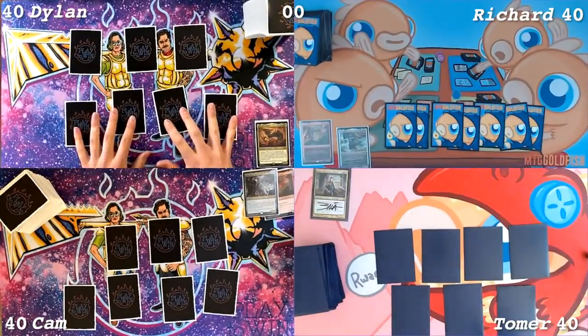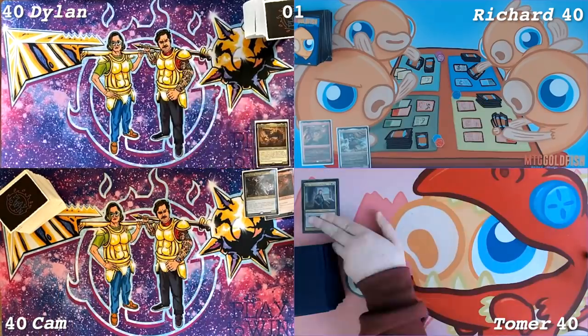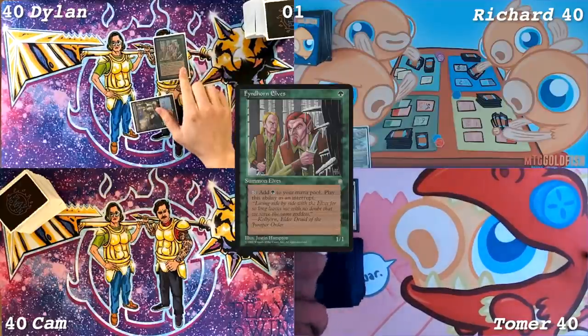Everyone have a hand? I have a hand. Great. I have a hand as well. Looks like we all have seven. That's incredible. All right, let's start us off. Draw a card. A Rejuvenating Springs. Tap that for a Flinthorn Elves. Pass the turn.